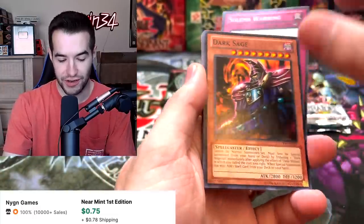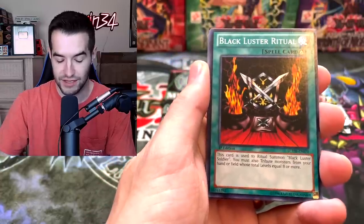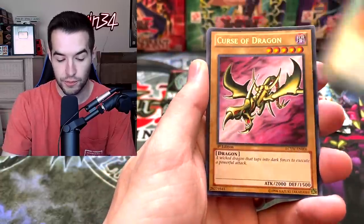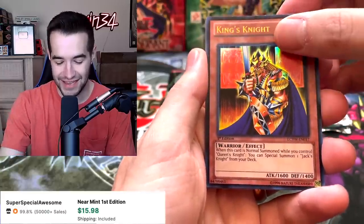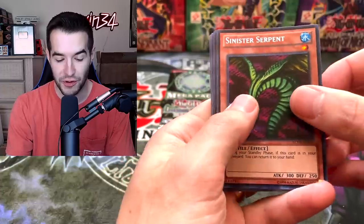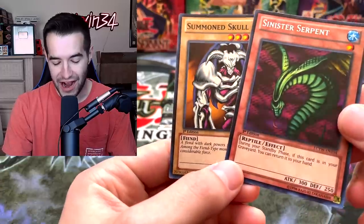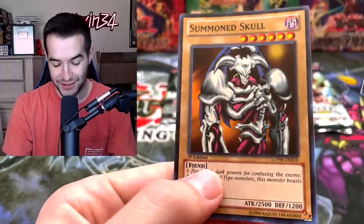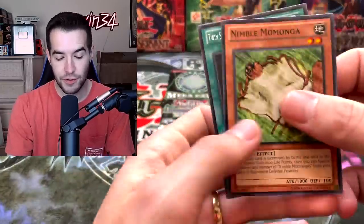Solemn Warning common — Yugi's World is just so good. Dark Sage common — that's just really cool. Blackluster Ritual, Curse of Dragon, King's Knight, Sinister Serpent — actually a really cool one for goat format. Summon Skull super rare — wow, that's got to be worth something just for the fact that it's Summon Skull. Secret rare Sinister Serpent is really nice — that's probably the second best version behind the original game promo.